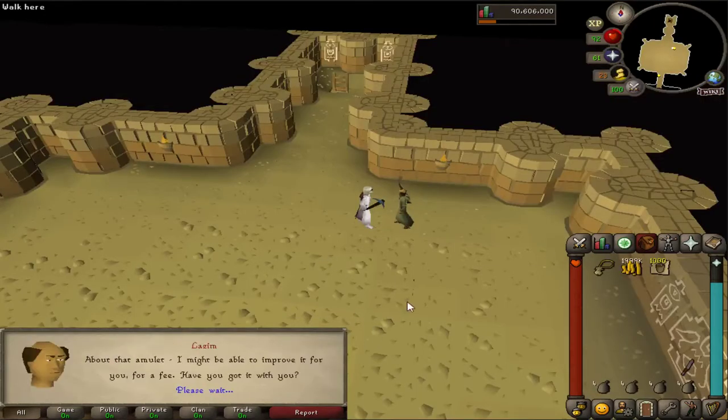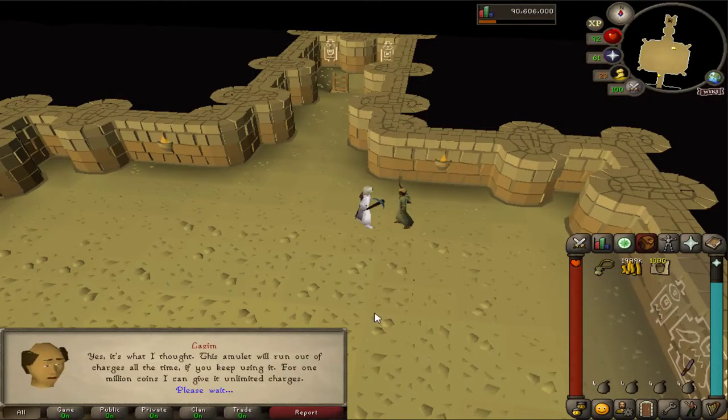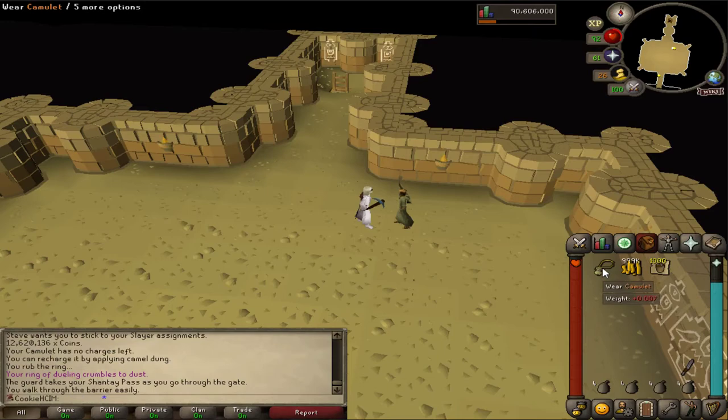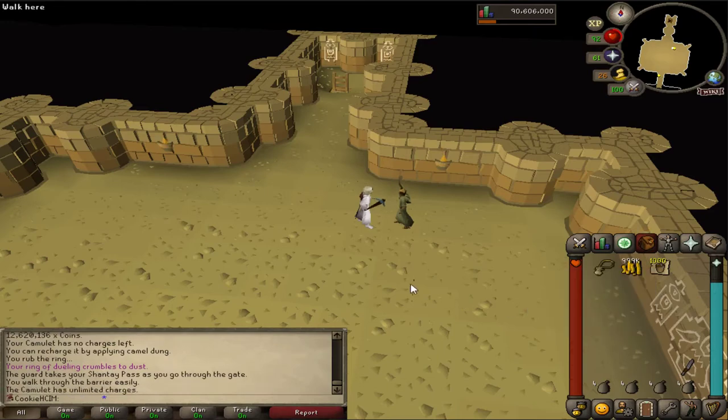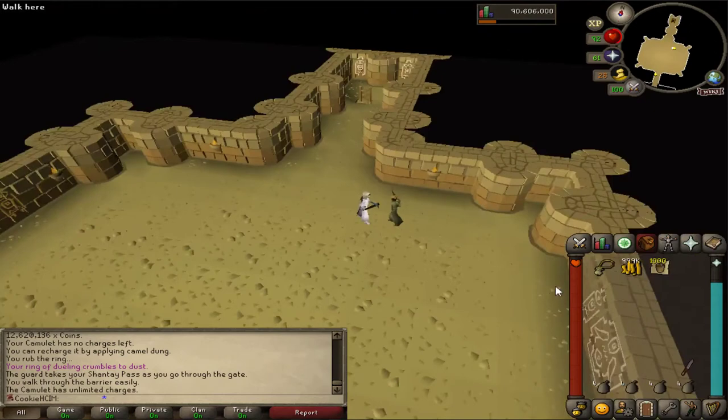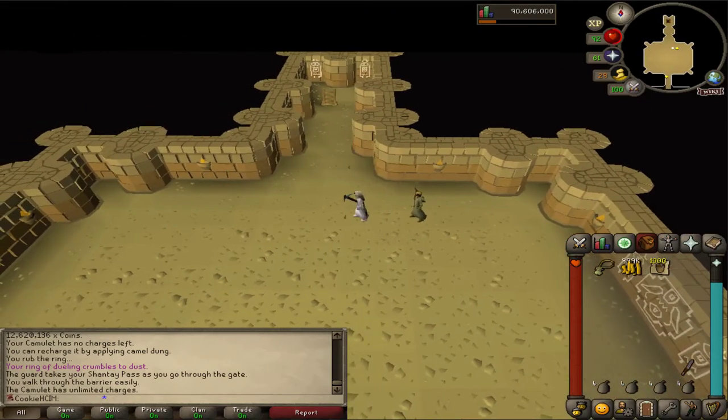I think it's time to finally upgrade the Camelot, because it is annoying as anything having to charge it. There we go — 1 million coins. At least we've gotten them to charge it. It's going to be so much better for when I need to change my book and things like that. That's a mill down the drain.